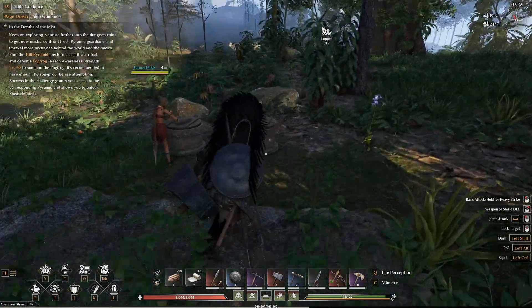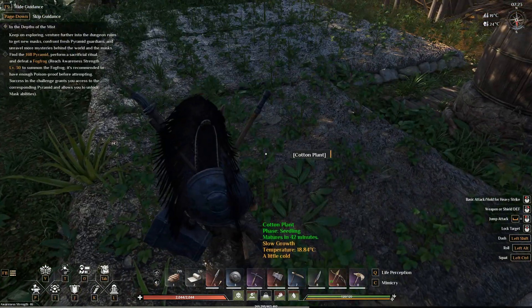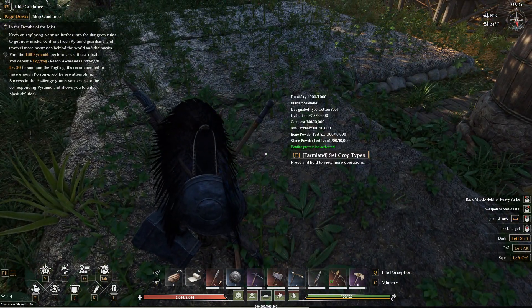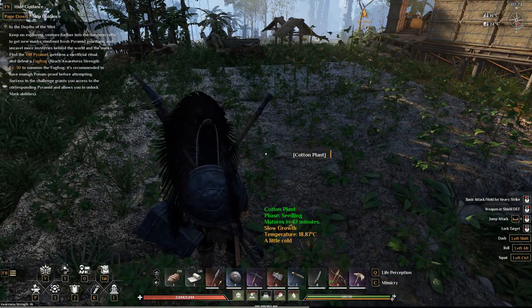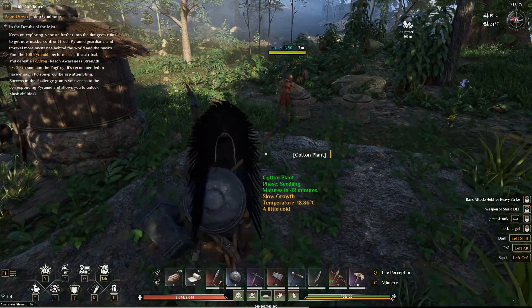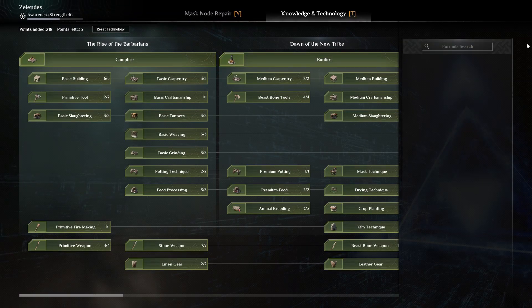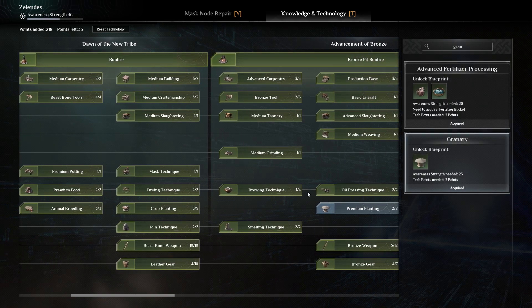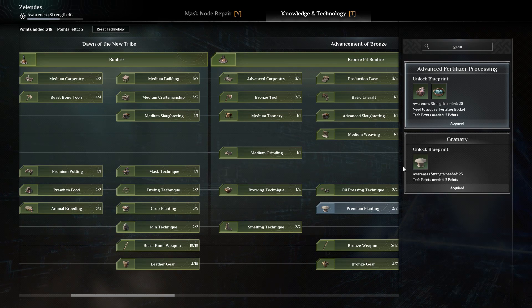Hey guys, today I'm going to show you how to set up an automated farming system where it's already taken care of for you. This is just farming — not mining, I'll do a separate video on that. What you're going to need is a granary, which is in the bronze page, so you will need access to bronze ingots.